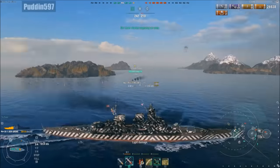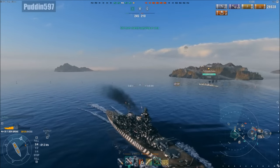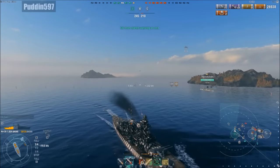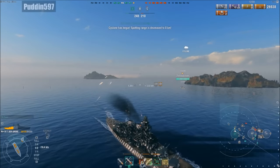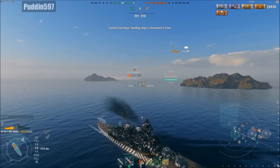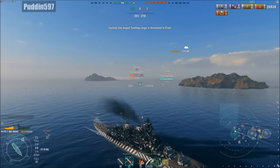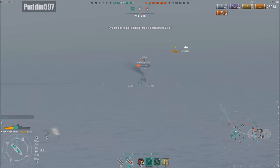The Yagumo gets spotted by a plane, and more shells are coming from that very angry smoke cloud. I pump up to full speed on the engines and get ready to see what I can do. That Yagumo continues to blind fire even in the smoke. Puddin has gotten out of detection range by aircraft, so now that Yagumo, if he wants to kill Puddin, is going to have to come out of his smoke.